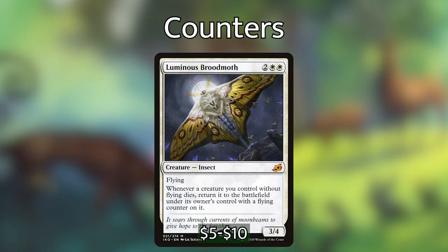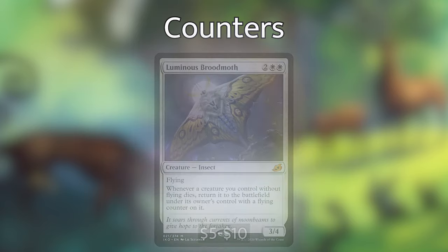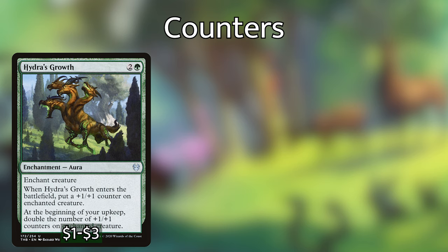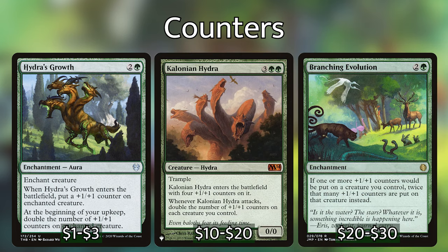Luminous Broodmoth returns our creatures without flying to the battlefield when they die, with a flying counter on them. Turning our creatures into flyers will help defend the crown against other flyers and make it easier to steal it back. Also, if your opponent swings in to steal the crown and you block with Palace Jailer and it dies, it will return as a flyer and make you the monarch again as long as Luminous Broodmoth is out — so this is a must-have in the deck. Another must-have is the Ozolith: when Jared or other creatures with counters die, the Ozolith holds on to those counters, and at the beginning of combat on your turn you can move those counters back to a newly summoned or already buffed Jared. A few other cards — Hydra's Growth, Colossal Hydra, and Branching Evolution — double or exponentially grow the plus one plus one counters Jared gets, making him an absolute giant if not dealt with immediately.